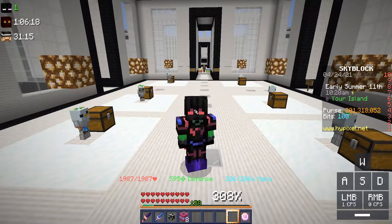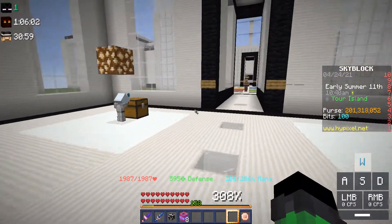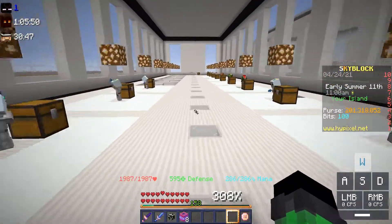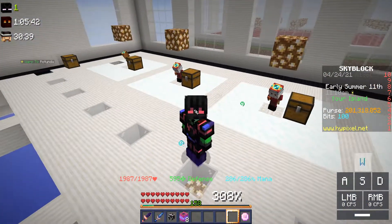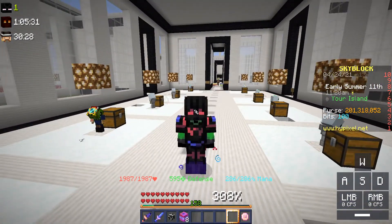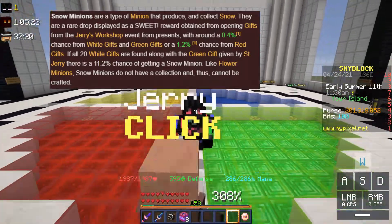A snow minion with an enchanted lava bucket, diamond spreading, and super compactor 3000 takes about a week to a week and a half to fill up the inventory — on average about a week. On average I get maybe three to four enchanted diamond blocks per minion, which is about 200k extra. Snow minions are not auctionable; you have to trade with other players directly for coins, or get lucky during events like the Jerry event — I believe the green gift is the one to go for.